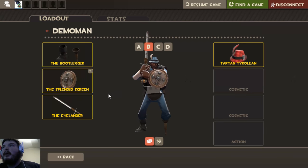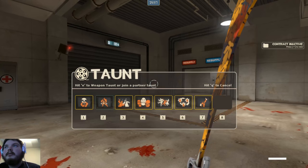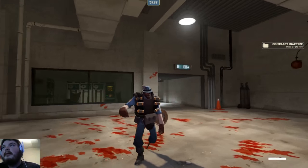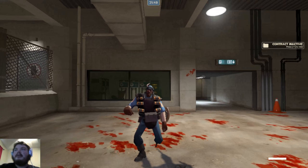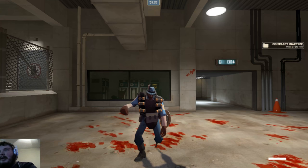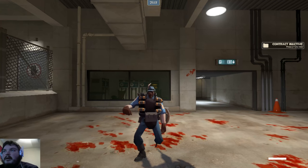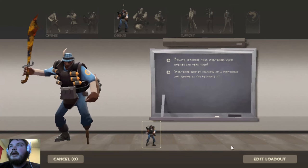I guess this is the time where I talk about the Tartan Tyrolean. First off, this guy loves Square Dance. Any chance he gets, he likes to start a conga line, any like that. But it's always the Persian Persuader or the Half-Zatoichi for when he's Demo Knighting. He understands that they have redonkulous hitboxes and that the Persian Persuader is one hell of a weapon to use when Demo Knighting. Don't kill a friendly while he's on their team, because he will hunt you down and he will kill you. He also wears Wee Booties.